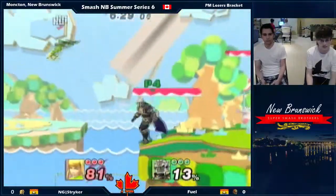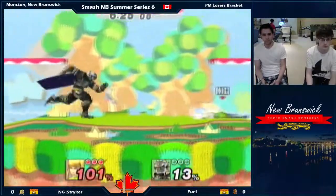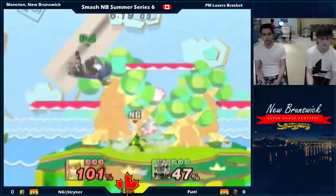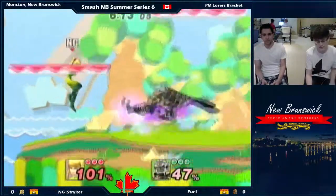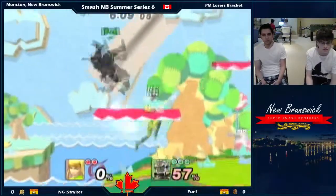Spot dodges for the win. Nice shield grab. Very nice. This is actually a nice combo from Ganon. I'm liking it, man. Ganon's going for those reads — he's right a lot of the time. There we go. Surprise Wizard's Foot, once again. Nice blade.